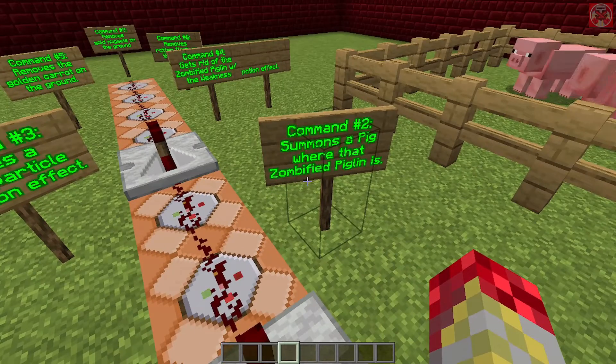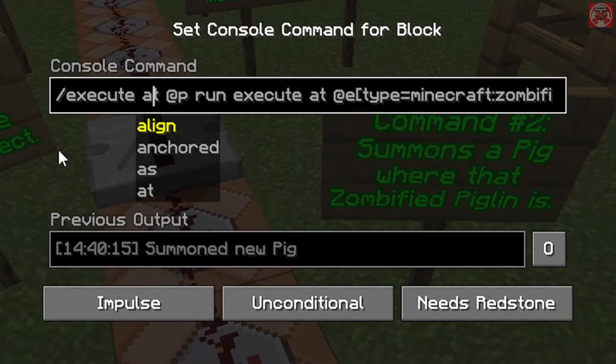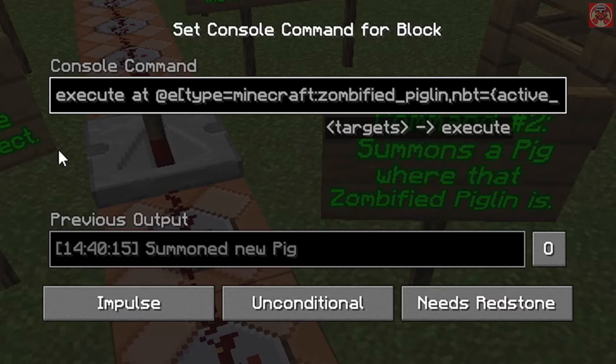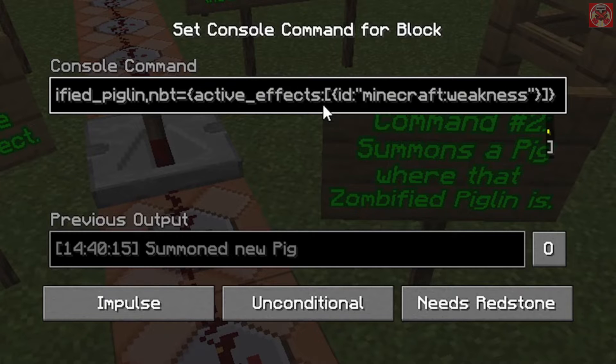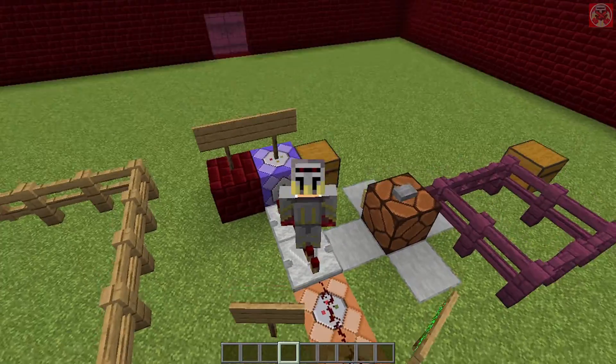This command right here summons a pig where the zombified piglin is. It's execute at @p run execute at @e type equals minecraft:zombified_piglin with the potion effect of weakness, and then just do run summon minecraft:pig with the three tildes like this — pretty standard stuff.